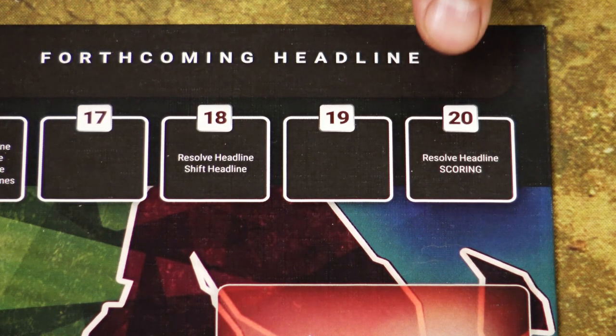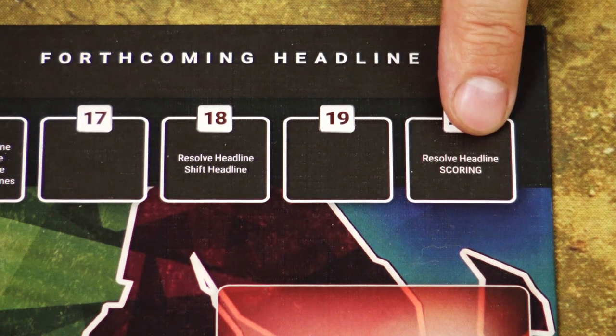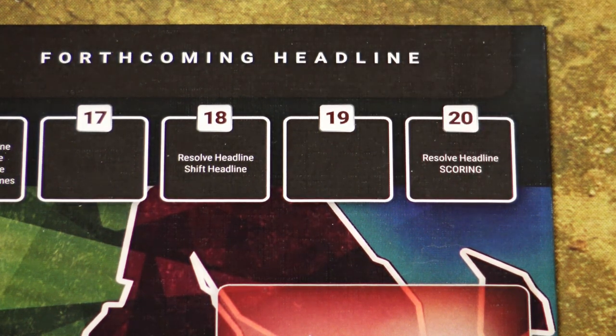The game ends at the end of turn 20. You resolve the final headline cards and do the final scoring — scoring dominance and any advantage cards still in your hand. The player with the most points wins. That's how you play Europe Divided. If you have any questions or comments, please put them in the comment section below. My name is Branislav Berec, you've been watching Game in a Nutshell, and hope to see you next time.